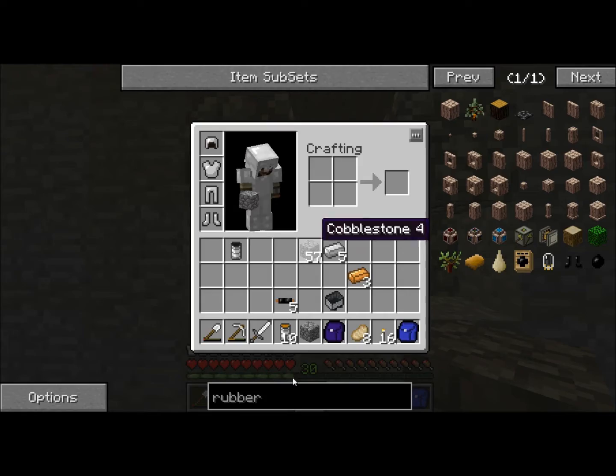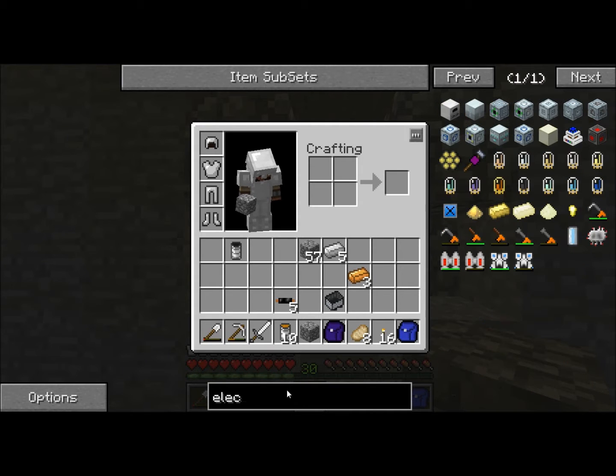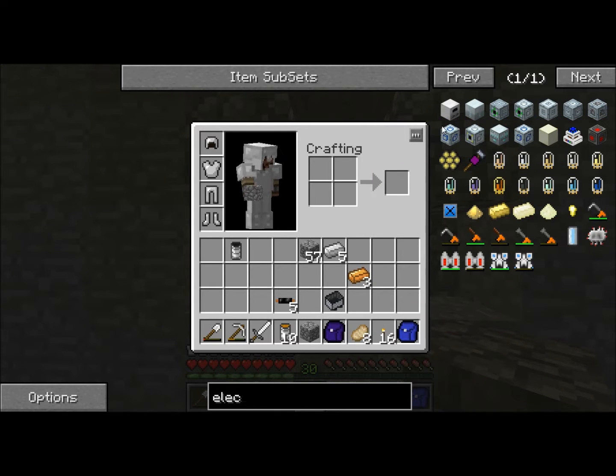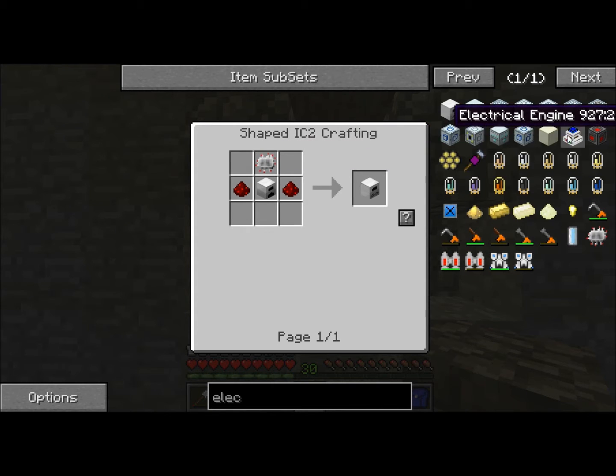These four spots are where the machines are going to go. There are a few — I think two or three types of energy units. There's EU, then there's MJ, and I think that's it.